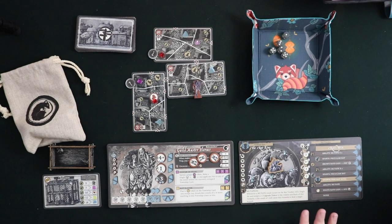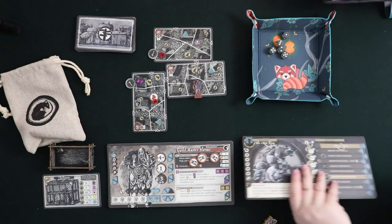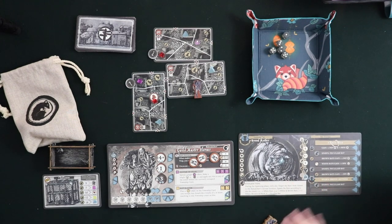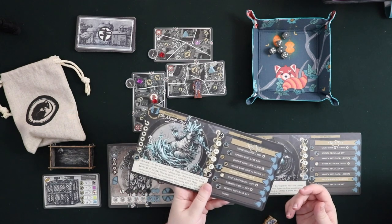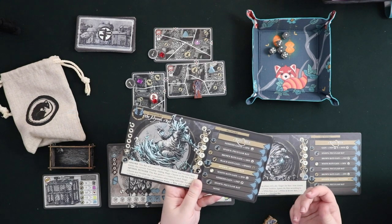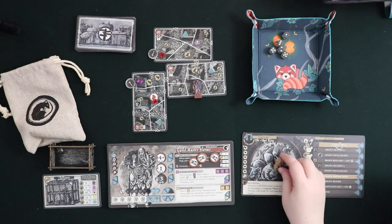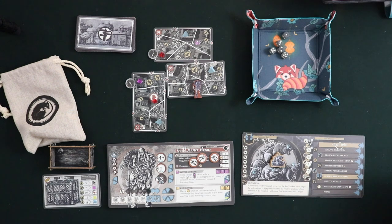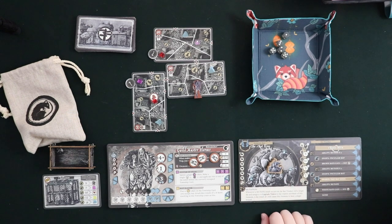In the game you win by either defeating your boss — in this case I have the Rat King, but this actually flips over to reveal the Broodmother. You also have the Maw and the Abyssal Rat. So you have a couple of different nemesis rats to go up against, and they each have a nice wooden meeple. To win you can either defeat the rat or you can get 10 pieces of magical cheese.